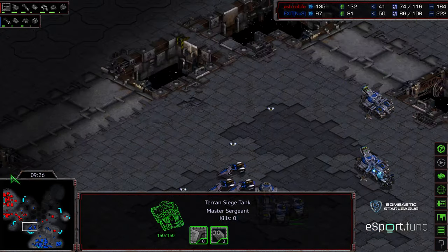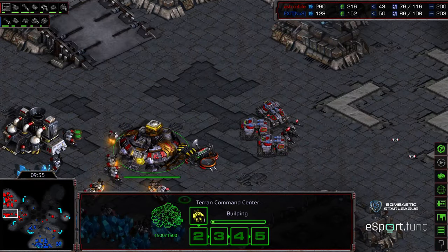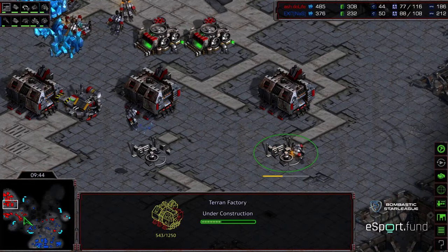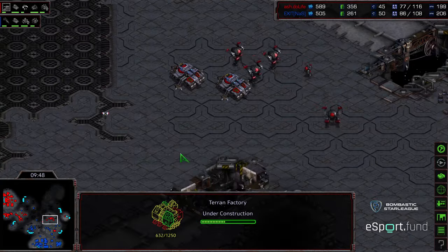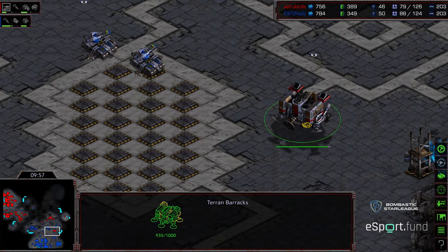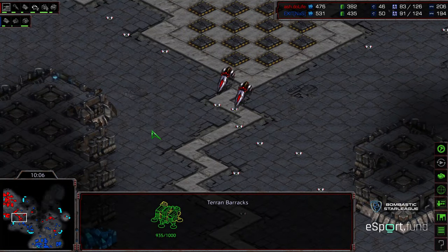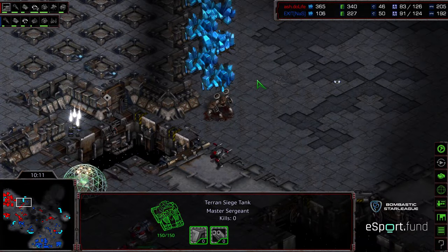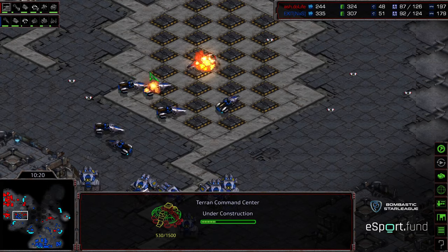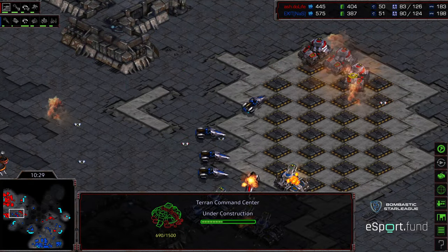Do Life is doing some damage, but this is allowing Exit to walk forward and try to establish his third in a more aggressive forward posture. Having siege tanks covering those bridges with some vision overhead is a big advantage. Supply count in Exit's favor - he's got what looks like four to six factories running. Two additional factories just now going down for Do Life. Do Life's units are out of position, threatening a backstab I don't think is going to happen. Exit is pushing to establish his third base while threatening to cut off additional bases.